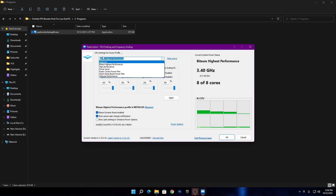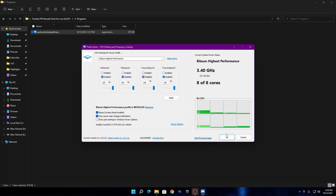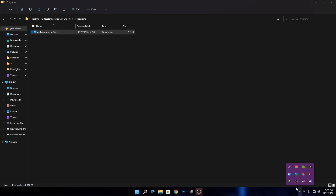First, select a better power plan — choose the high performance option in Power Controller. After selecting it, click 'Make Active' to activate this power plan on your PC. Follow my settings, disable all the listed options, and set all settings to 100%. Hit Apply. Next, under the high performance profile, check the boot box. When you click it, a window will appear — click the dropdown menu, select high performance from the list, click OK, and click OK again. This will keep running in the background when you turn on your PC.